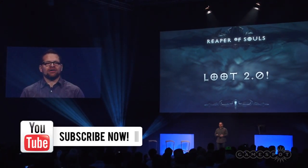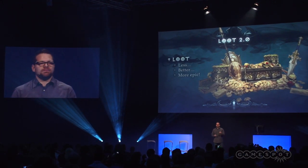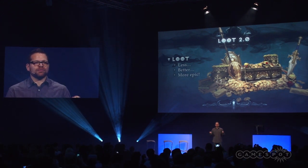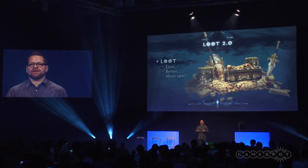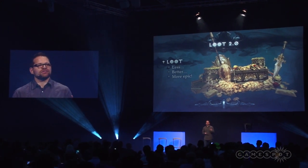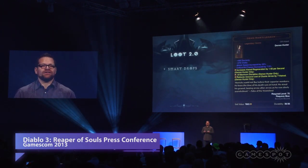Our basic philosophy is that we want to make sure that playing the game is the most fun, the most rewarding way to get items. The way we're guaranteeing that is by focusing on making sure that we are dropping less but better and more epic loot overall. We really want to make sure that we're not constantly filling up your bags with items you don't care about, and that when you do find an item you care about, it actually has a meaningful change to your character. We want to make sure that our legendaries are as build-changing as we can make them. So I'm going to talk about some of the systems that are going to allow us to really deliver on the promise of Loot 2.0, and the first one is smart drops.